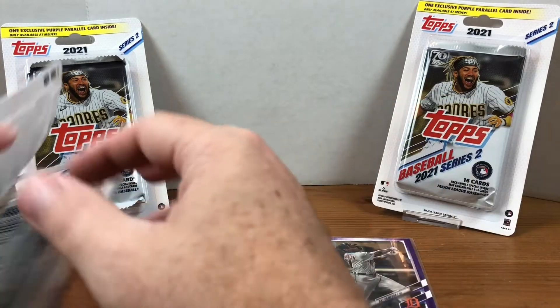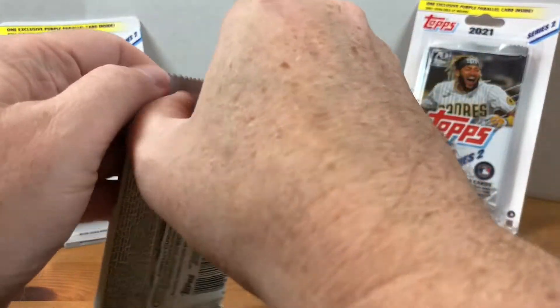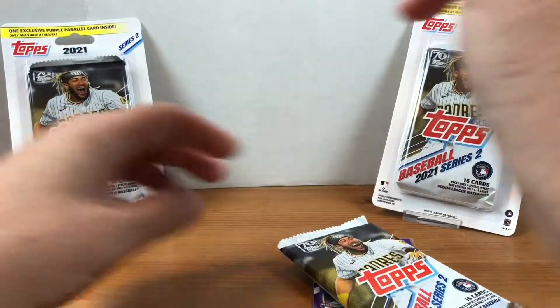I do wish there was some way they could protect those purple parallels a little bit better instead of having them bounce around in the blister. But it is what it is. Fortunately, they're fresh, so they haven't been bouncing around too much.